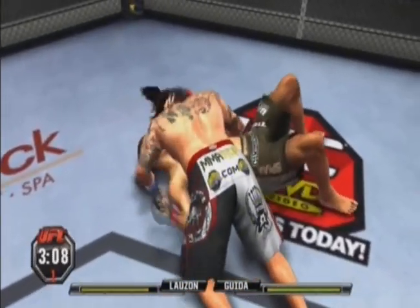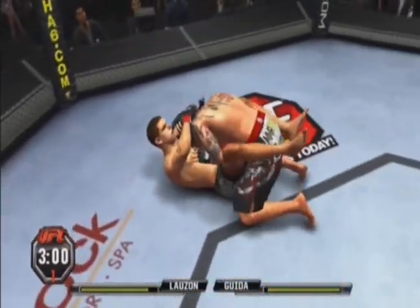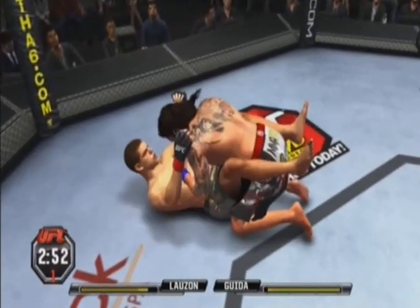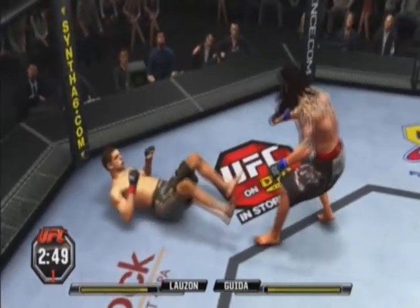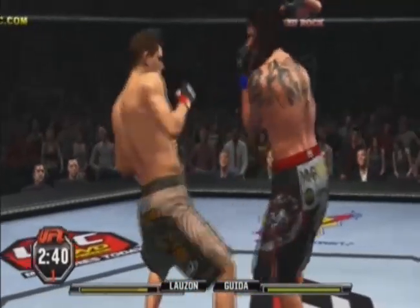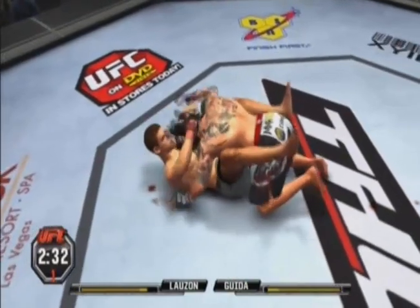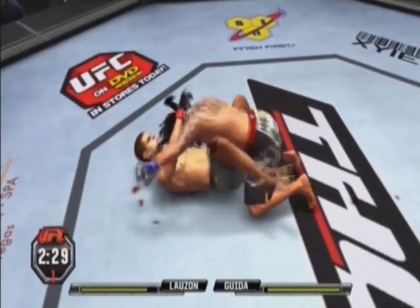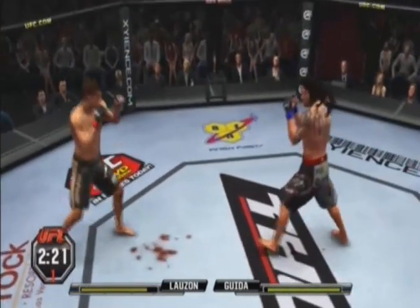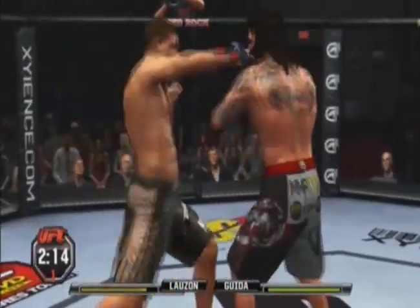Elbow. Full guard here. He's cut — it's starting to bleed. He lets him up. He's got the clinch. Uppercut. He jumps guard. Well over two minutes remains in round number one. There's another shot to that cut that occurred earlier in the fight, and now it's really wide open. He keeps tagging him right on that same spot.